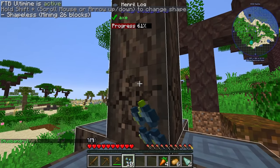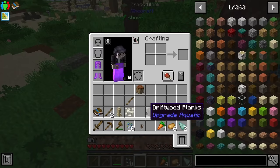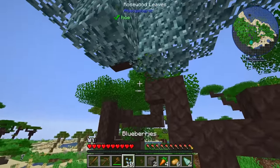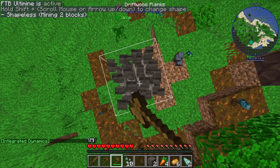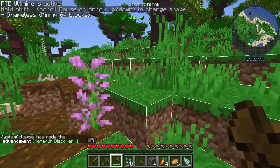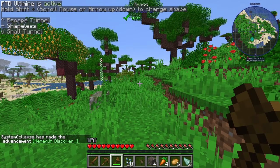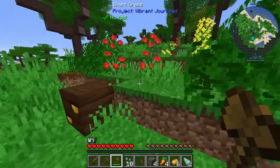Gonna go ahead and grab this tree — it's from Integrated Dynamics. I want some of those saplings. This is one of those mods I keep telling myself I'm going to learn but never do, so hopefully I do in this pack. We also have Vein Mine here. You hold the button left of your one key — the tilde key — and all connected blocks will break. You can hold it and shift, then scroll to go through different shapes, but I usually leave it on shapeless.